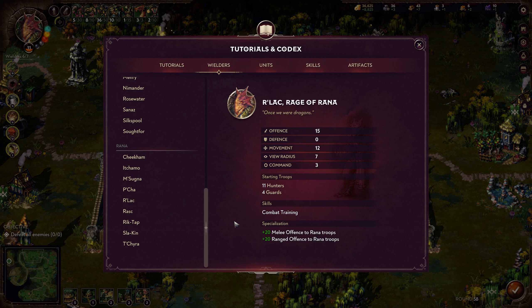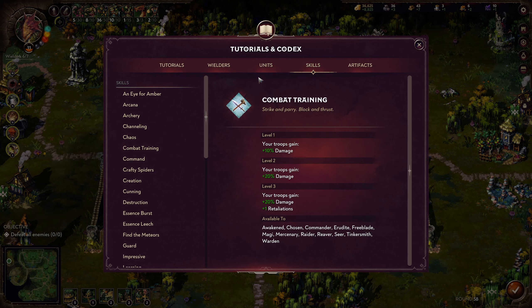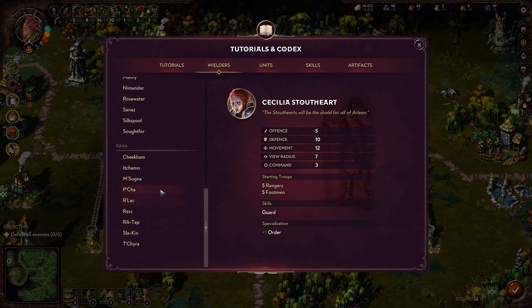Arlak is honestly my favorite wielder here. He starts with 11 Hunters and four Guards. You can get access to Shamans very quickly from there, and you've got a nice three-unit army because the Guards can help the Shamans out. He gives 15 offense with zero defense, but he gives Combat Training and then 20 melee offense and ranged offense. I really like him — he's my favorite.